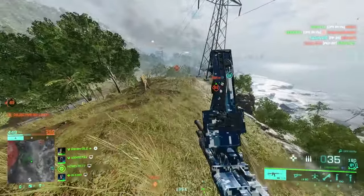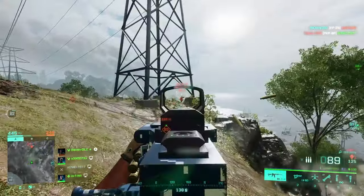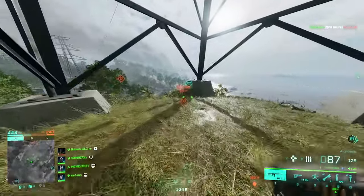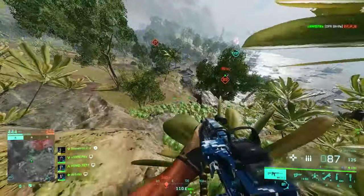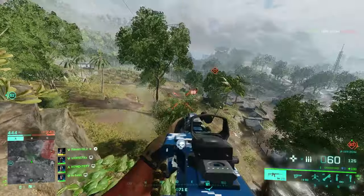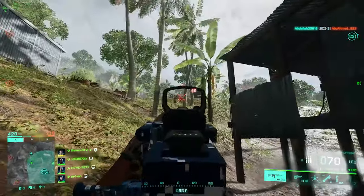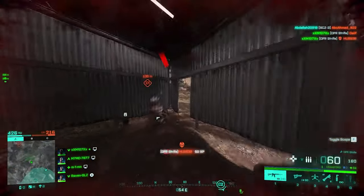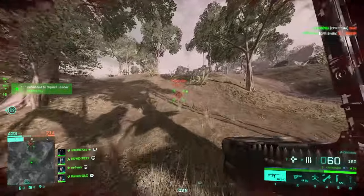DICE claims the DFR Strife is a versatile LMG, and looking at the stats it sure looks to be exactly that. It has a fire rate of 770 RPM, which is pretty competitive even against some assault rifles. Most LMGs can't get close to that number, giving it advantages in close combat. It also has the armor-piercing grenade launcher, which is a menace in Battlefield 2042, and you can run a belt-fed magazine with 90 rounds. This weapon looks like half assault rifle and half LMG.